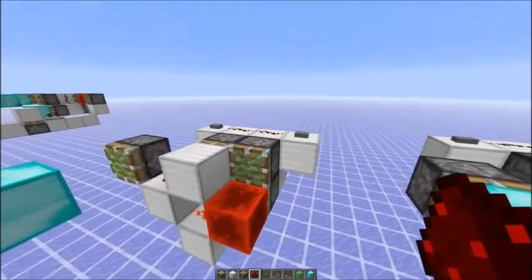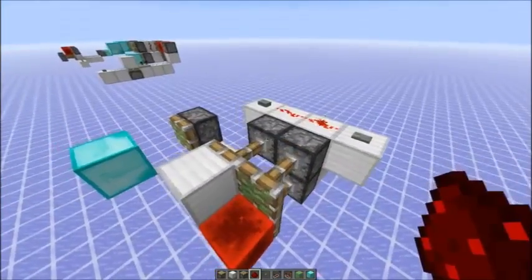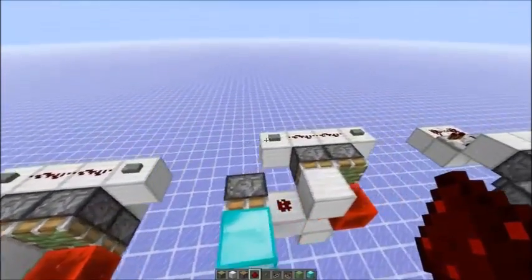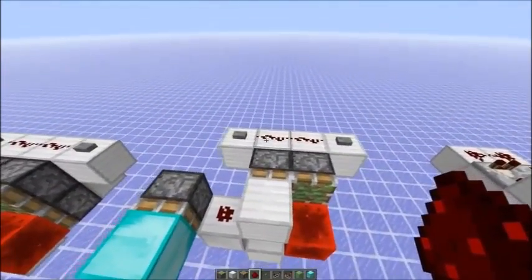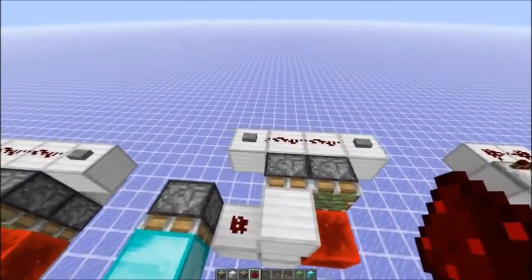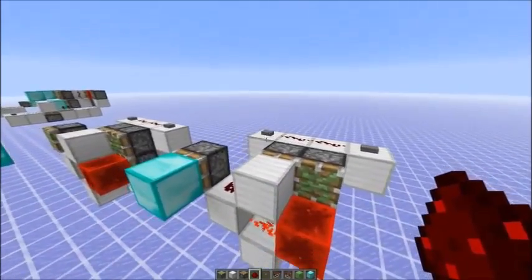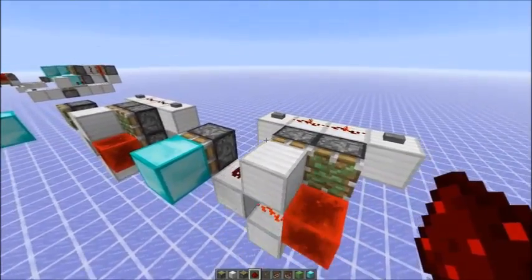But the problem with this one is still that it's locational. If you would power it from the other side, as you can see, nothing happens. And if you're unlucky, even powering it from the right side — this redstone dust can still update before that one, and it doesn't work.